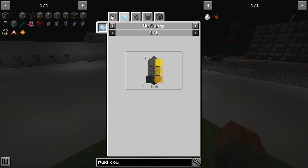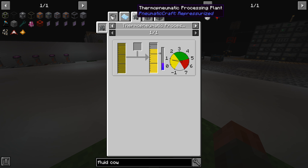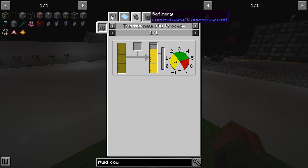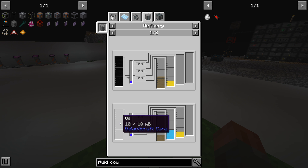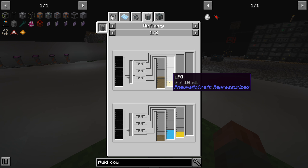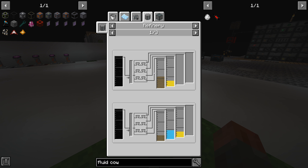You go backwards through the steps - you can go through a refinery and a thermo-pneumatic processing plant. In both cases you go back to a precursor. In the case of Pneumaticraft, it's fuel. There is a refinery, however, that will take oil and send it straight into LPG, and that is Pneumaticraft.